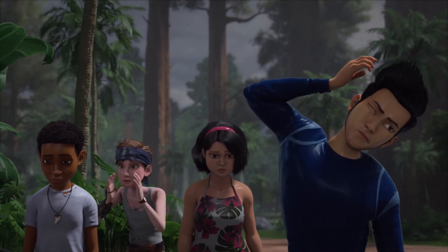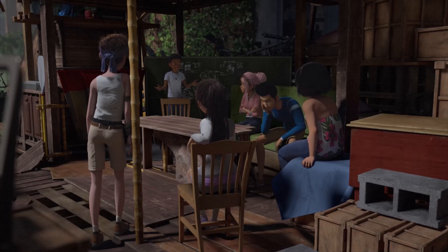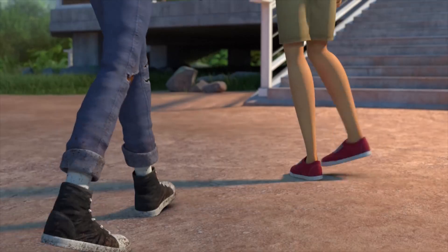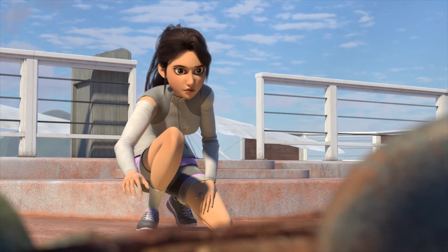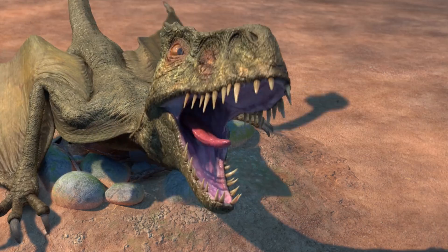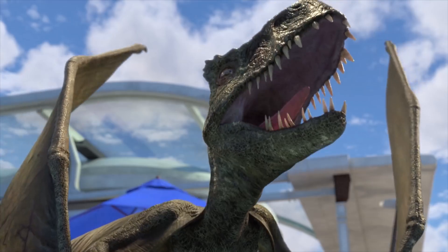Gathering supplies and heading back to their base camp at the remains of Camp Cretaceous, the group attempt to refine their raft design with an improved sail and decide to head to the lookout point to scavenge a hang glider. Up at one of the highest points of Jurassic World, Yasmina discovers dinosaur nests before the group are attacked by a very affectionate bunch of dimorphodons. The flying reptiles have made this mountain their nest and chased the campers away.